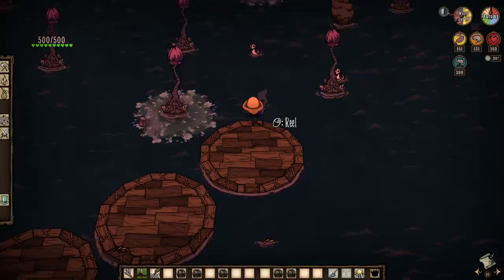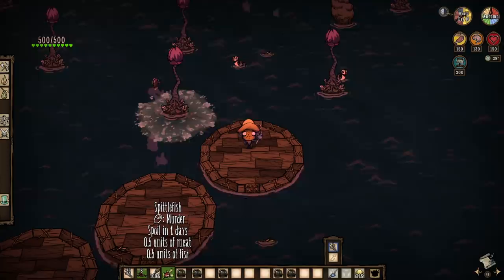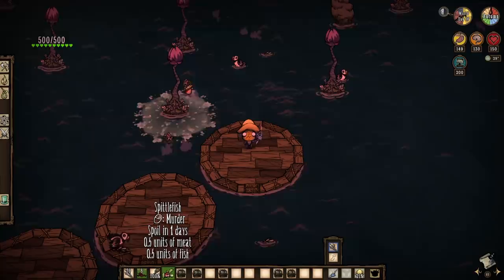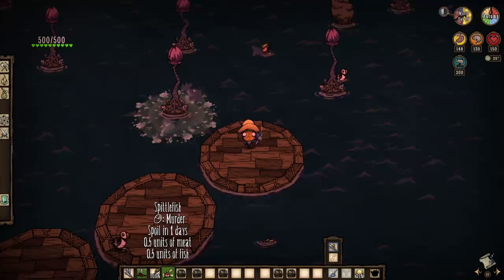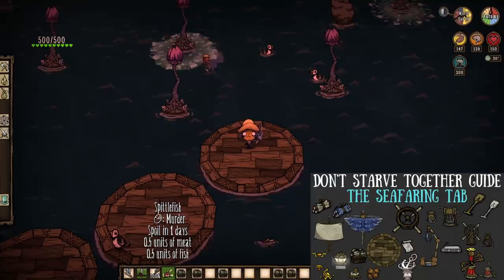The last rough ocean fish is the spittle fish — one of the newer additions to the game as a whole, and quite specific in nature. They only spawn near seaweeds, as the green goo that the seaweeds produce on occasion is their food. Spittle fish are classified as small ocean fish, so expect an easy catch. Remember, you actually need one to craft the fire pump in the seafaring tab, plus they actually spit water to douse any fires around them, which is a pretty nice touch.